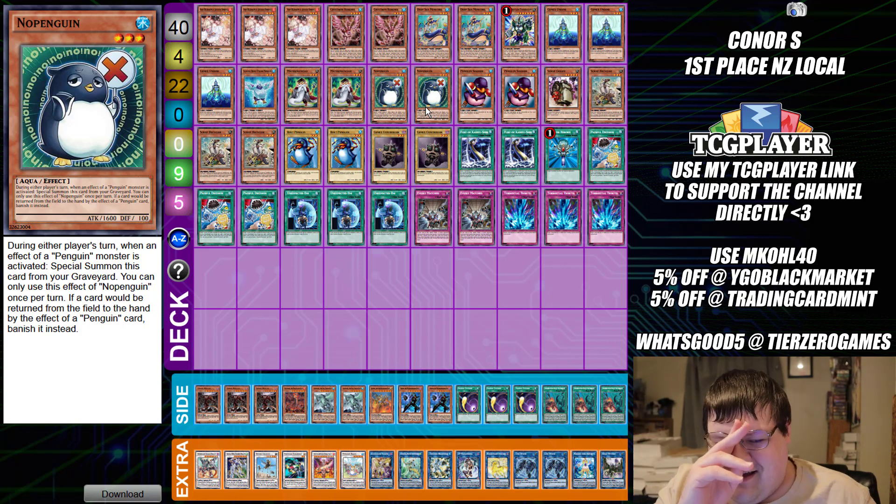Make sure you subscribe so you don't miss out on excellent content. So penguins — what do these guys do? During either player's turn, when an effect of a penguin monster is activated, you send this card from the graveyard and it extends back out. You can only use this effect of Nope Penguin once per turn, and if this card would be returned from the field to the hand by the effect of a penguin card, banish it instead.